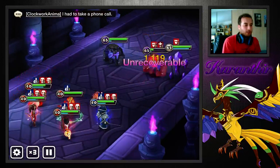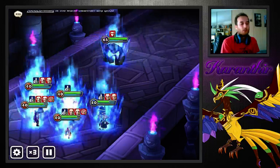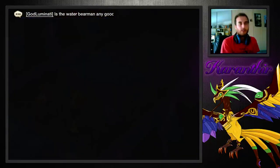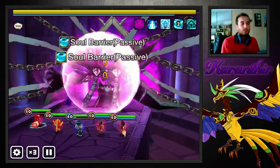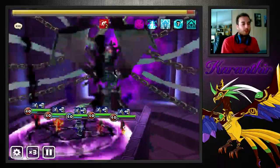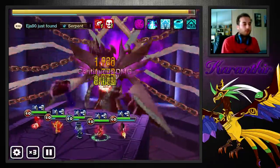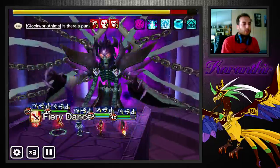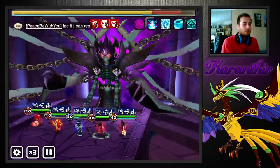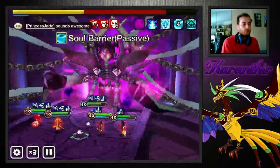Speed tuning: you want Hua to go last. Shihua you want to go third, after the defense breaker, because she has a multi-hit. If the shield isn't down yet, you want her to bring it down. If it is down, you want her to bring glancing and stuff. So yeah, Shihua goes third, then Adrian, then Hua for the attack speed debuff. It's all pretty self-explanatory. Most of you know it already.